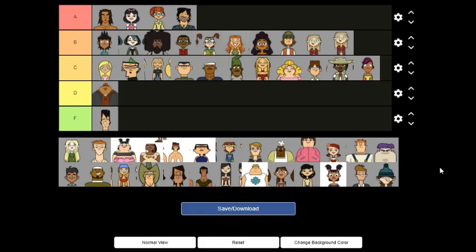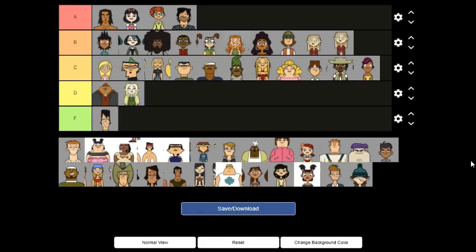Dawn looks a bit strange. This is probably a D — it's not terrible or awful, but something about the shape of the face and the eyes is just a bit off.